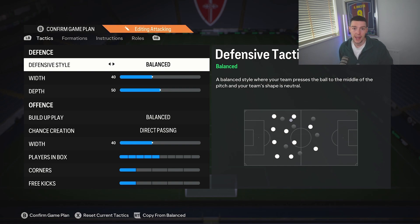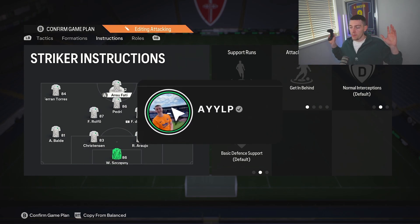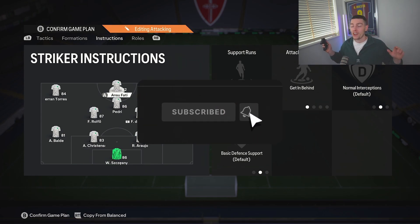Plays in the box we leave on 5. Corners: 1. Free kicks: 1. We're just limiting how often we get smashed on those counter attacks.